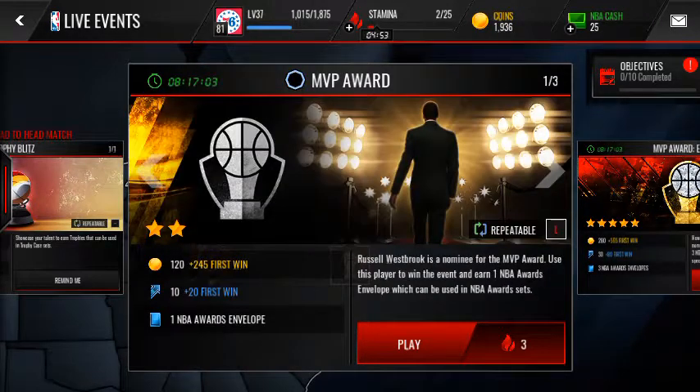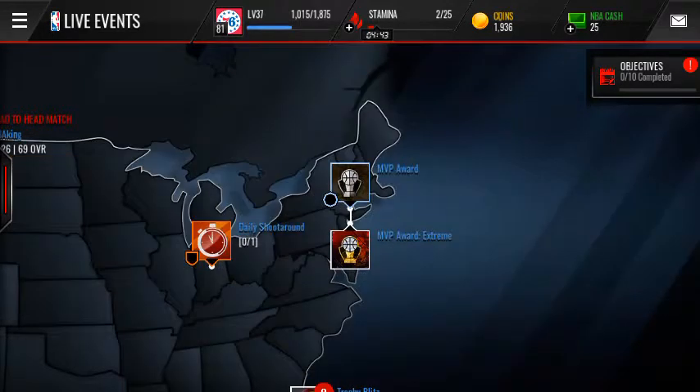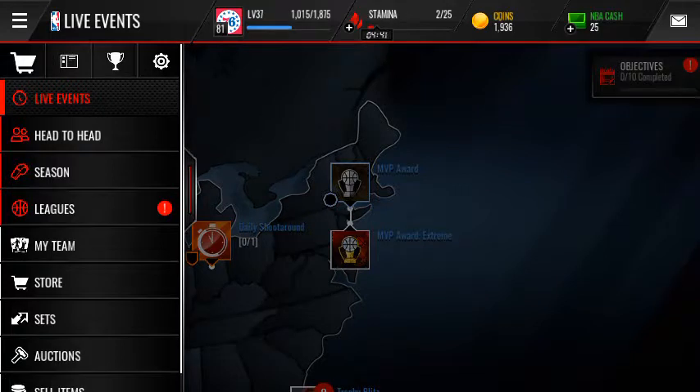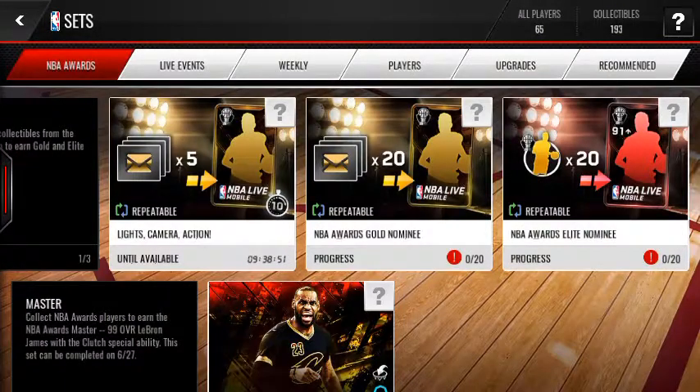Right over here are some things where you want to get awards envelopes. Also here you can get three, but this is a lot more difficult. So then once you win those live events you get some envelopes, and what you do with those is you put them in here.